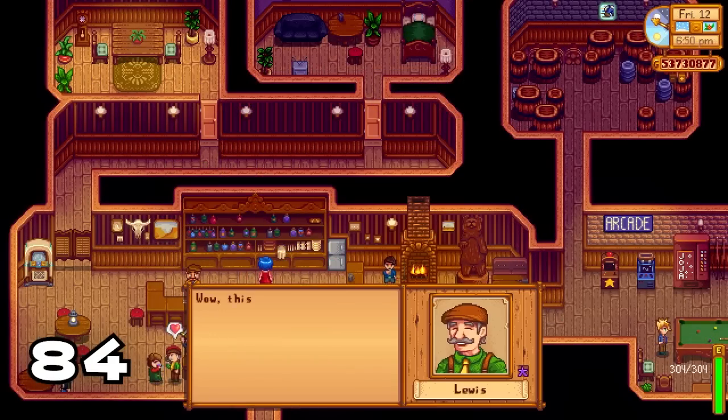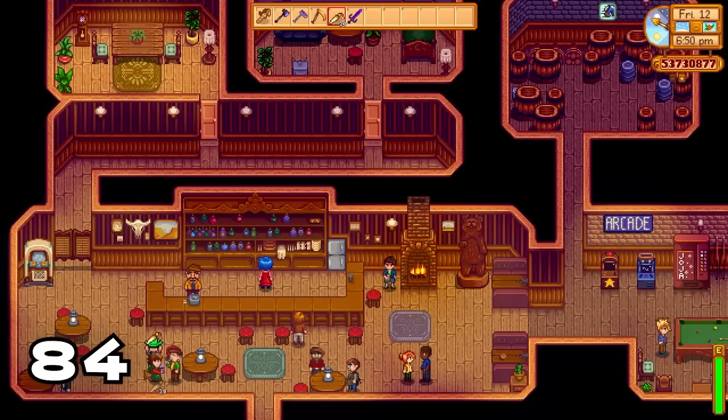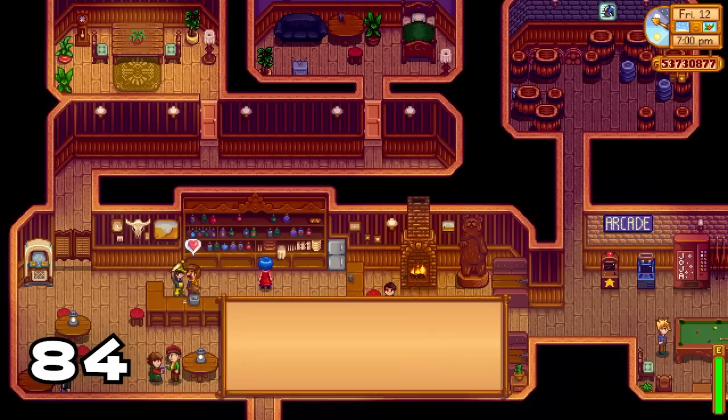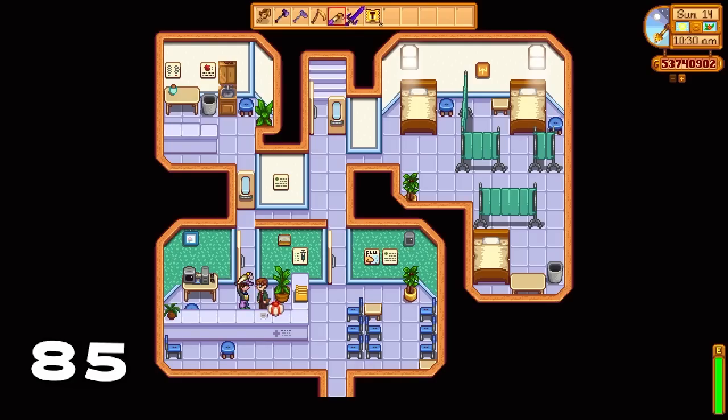Did you know that going to the saloon on a Friday afternoon is one of the best ways to get in touch with all of the NPCs Stardew Valley has to offer? This is especially helpful if you need to get friendship points and you had a busy week.